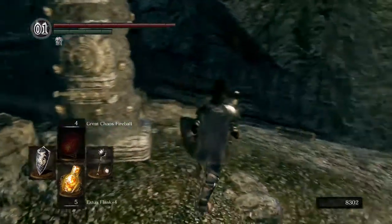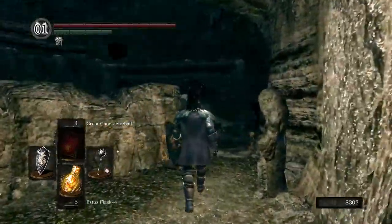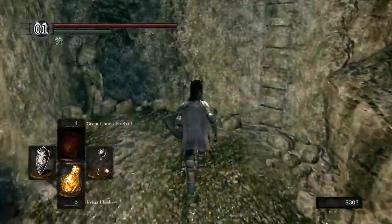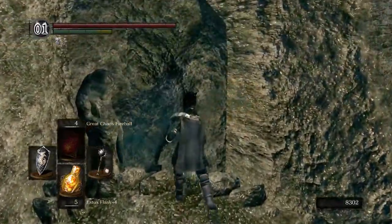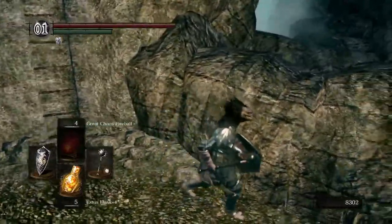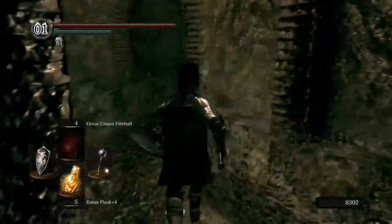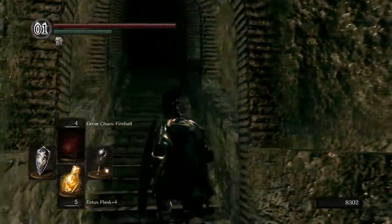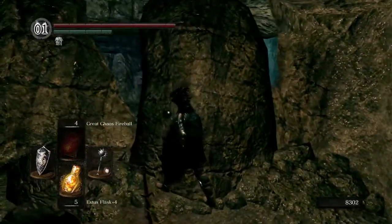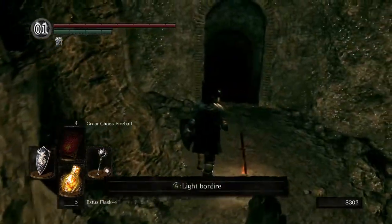I don't know exactly what the tipping point is — I think it's if you ring both bells of awakening. That will flip the bridge and everything will be fine. Right here — it might be hard to tell, but around over there is where we were before. Right here is that bonfire that we were able to see when we grabbed the item.